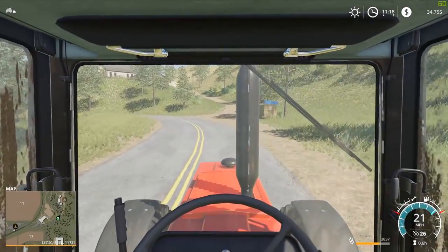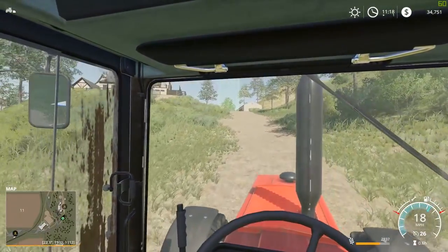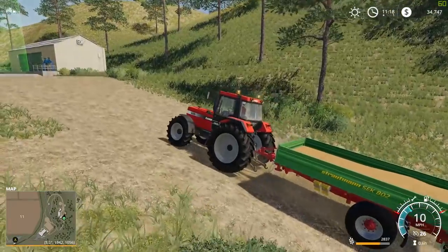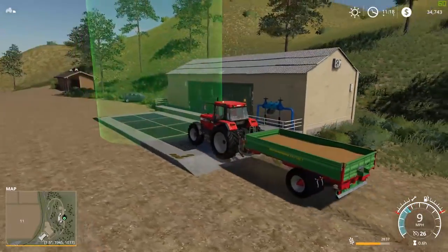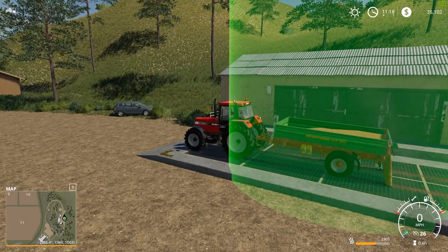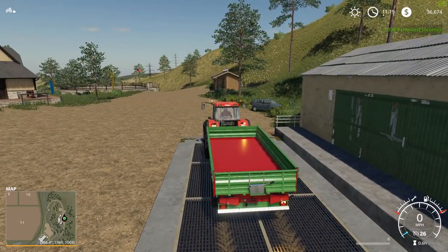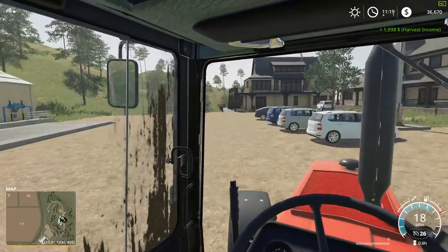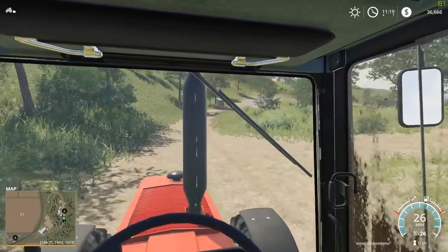So we are now just approaching the ranch. We're going to indicate up this little pathway. I really like this map — I know I don't usually play American maps on the channel, but Ravenport is such a good map. This is probably my favourite map from Giants. My favourite up until now has been Hagensted from FS13, but I think Ravenport may have taken the lead. Let's go ahead and sell this grain right here. Only £1,938 — that is a whole field as well, which is a bit worrying. Hopefully we get some more from the sunflowers — that was a little bit less than I was expecting. We'll progress; this is still the start of the Let's Play.